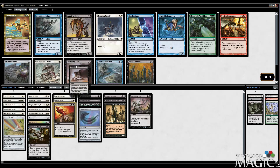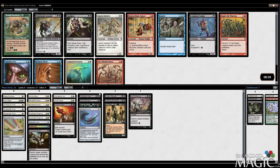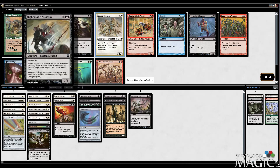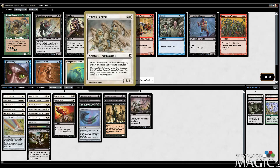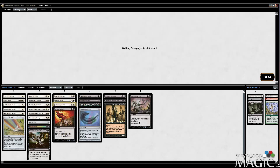Strangling Suit seems pretty good. Take another Cavalry. Nightshade Assassin's pretty sweet in a mono black deck, which this is definitely not. Roost Seekers, however, is just pretty sweet — it can't be blocked except by artifact creatures and white creatures, so it essentially has Intimidate. I'm feeling a little bit better about our mana base, especially since we're not playing Uncle Istvan.